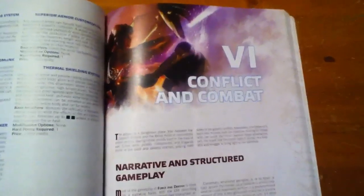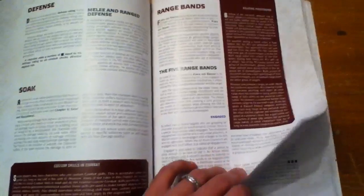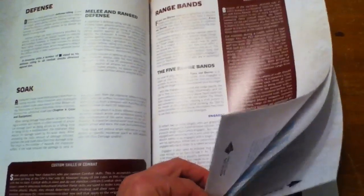After gear and equipment you get into conflict and combat, which is cool. Now, conflict means something a little bit different here — in this particular chapter it just means combat conflict, but there is a new mechanic built into this game that wasn't in the others, also called conflict, which we'll deal with when I get back to morality in a moment.